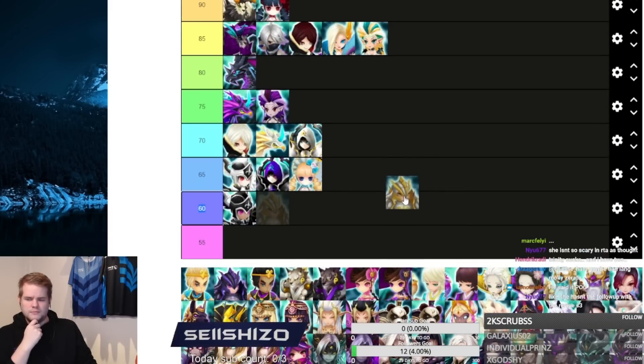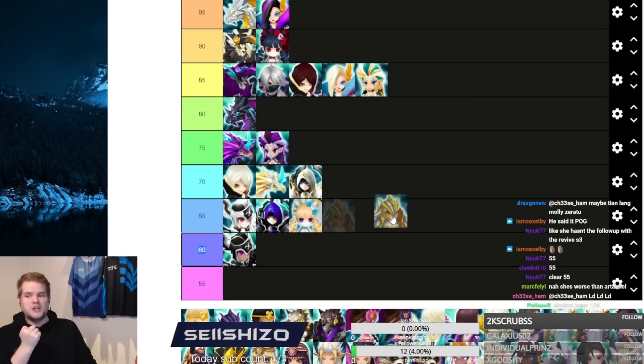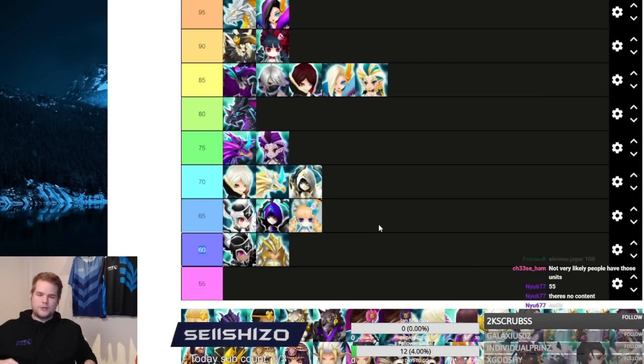Jaeger is barely used — no siege defense, siege offense maybe, but not great. I'd say 60. It was good with Nana but Nana has been nerfed heavily. I'm going to put Jaeger at 60 because you can still use him somewhere, but there is literally one unit in the game worse than Jaeger so I won't put him at 55.